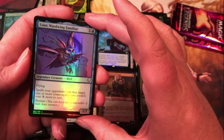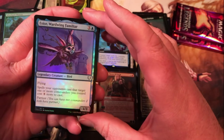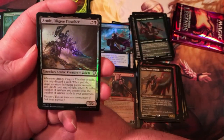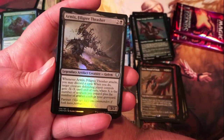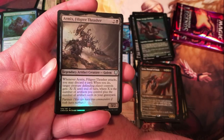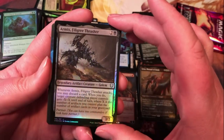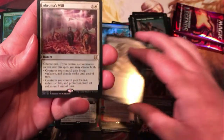Sior Warewing Familiar — legendary bird, one generic blue for a 1/3; flying, and spells your opponents cast that target one or more commanders you control cost three more to cast — that's pretty cool. Armix Filigree Thrasher — two generic black for a 3/2 legendary artifact creature golem. Whenever it attacks, you may discard a card; when you do, target creature the defending player controls gets -X/-X where X is the number of artifacts you control plus the number of artifact cards in your graveyard. That could get a little nuts — pretty big removal option.